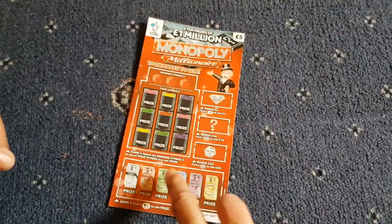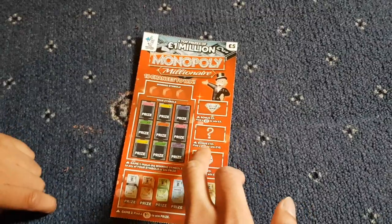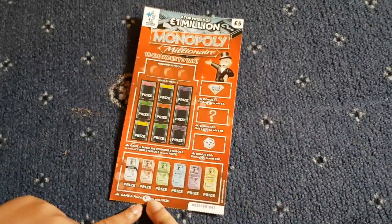You've got three winning symbols there. Match the winning symbols to any of your symbols and you win. 5 wins you 5 there. 5, 10 wins you 10 there. 28 wins you 20. And then find the Monopoly man, you win any prize there.